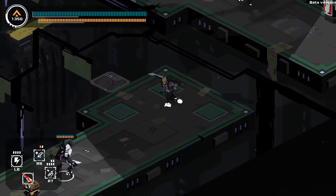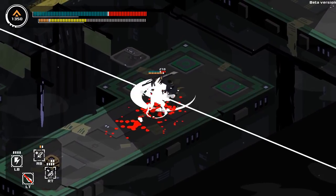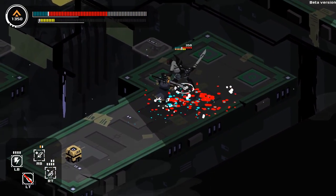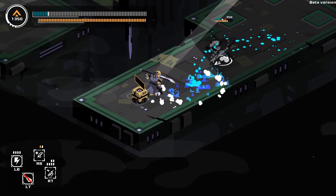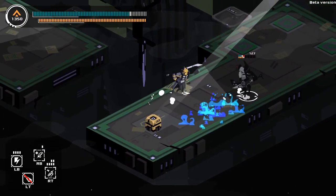The combat also plays out a lot like Dark Souls, if it were a 2D isometric top-down game. You can't just swing away and kill enemies — each one can easily take you out if you're not careful. You can exhaust all your stamina very quickly, so you need to be thoughtful when attacking so you can dodge or block and avoid taking damage when necessary.